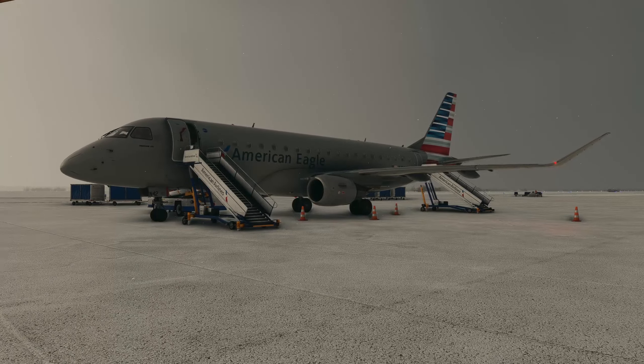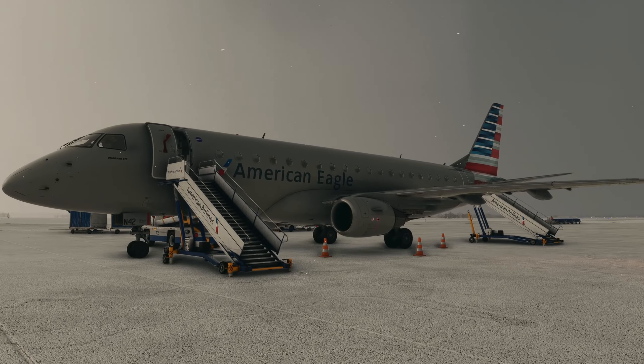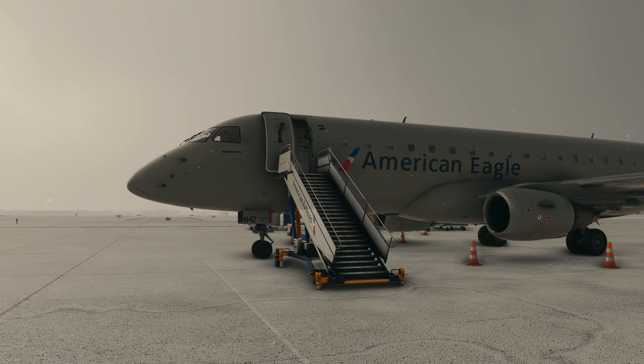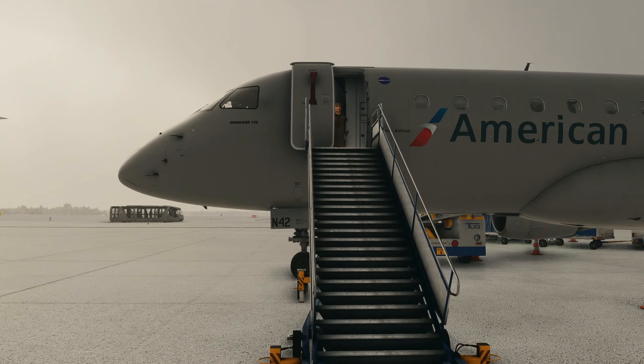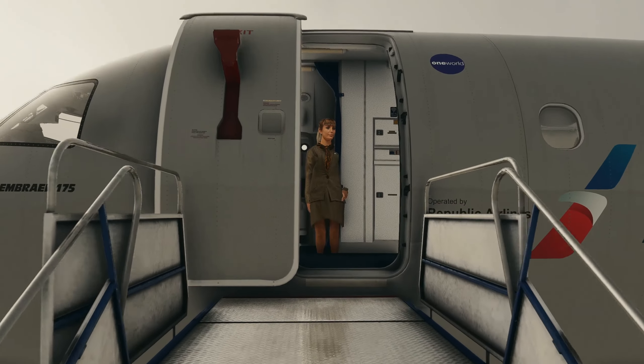Hello everyone and welcome back once again to Microsoft Flight Simulator. You join me today aboard the beautiful Flight Sim Studio Embraer ERJ-175, getting ready to load up a very short flight from Sioux City, Iowa over to Sioux Falls, Iowa. Now why are we taking that location, I hear you ask?